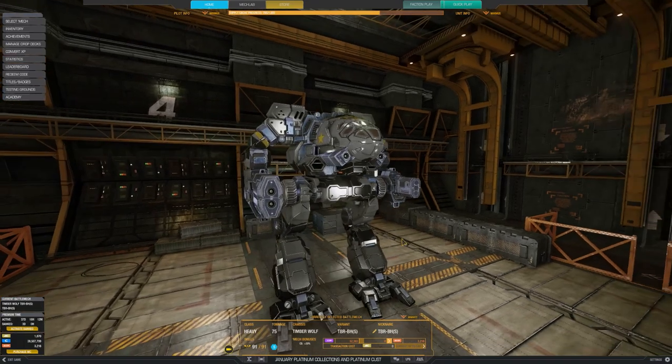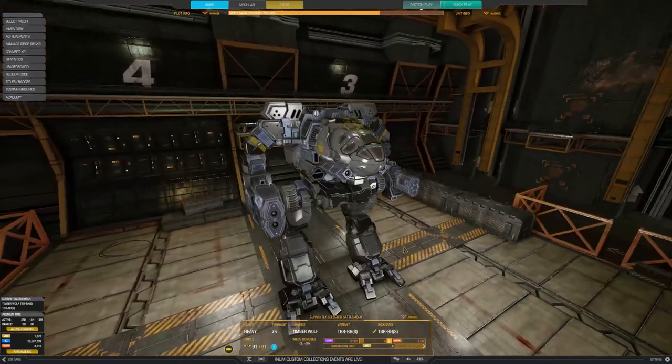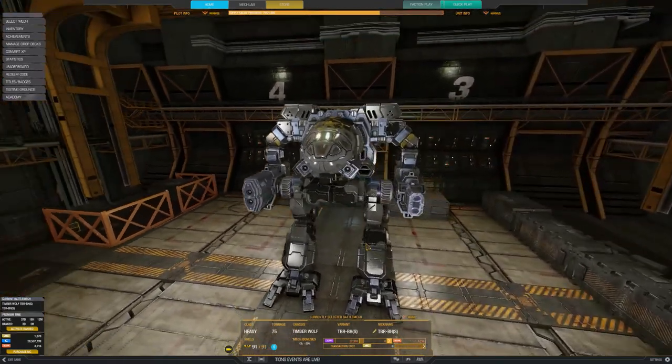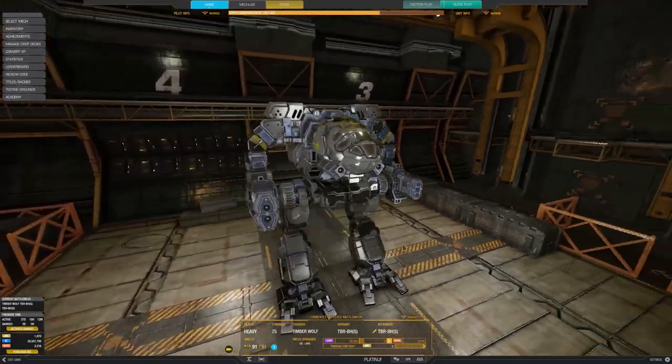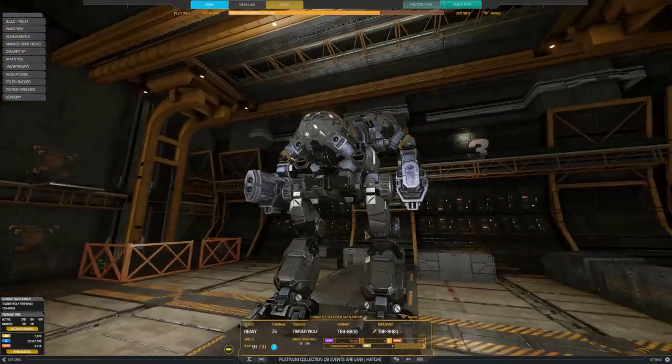Hey guys, so here is the second Timberwolf build that has been dubbed S tier lately — this is the Timberwolf BH set of 8 build. Just first have a good look at the Sherman armor in the sky; it looks really nice.